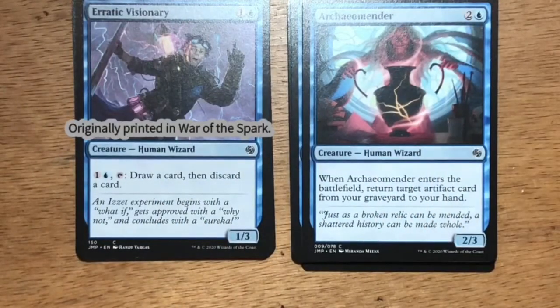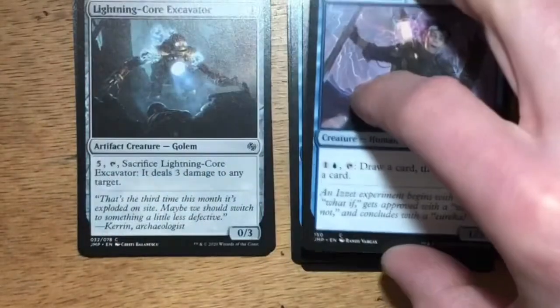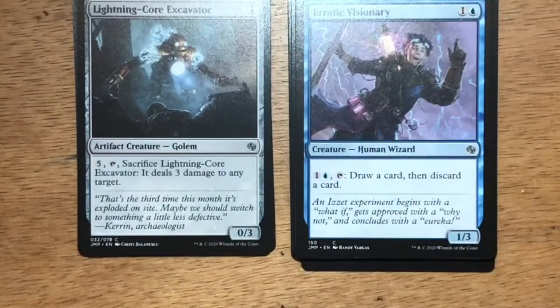Erratic Visionary — two mana, one and a blue, Human Wizard at one-three. You can pay one and a blue and tap it: draw a card then discard a card. Lightning Core Excavator — one generic mana, Golem at zero-three. You can pay five generic mana, tap it, sacrifice Lightning Core Excavator: it deals three damage to any target. A little expensive as a damage spell, but it's all generic mana.